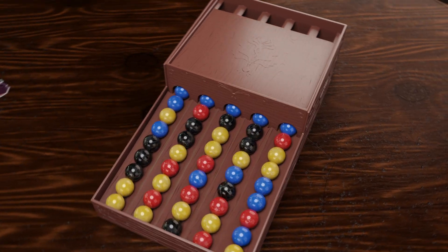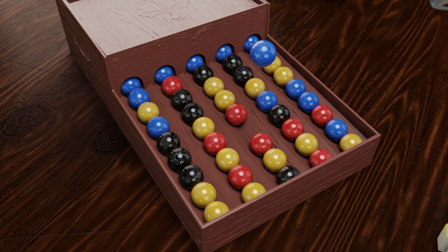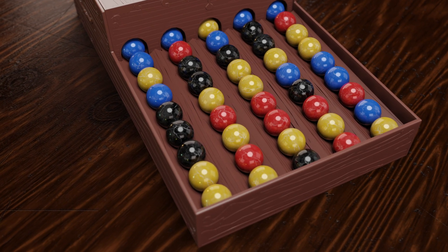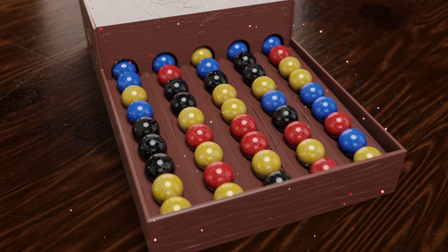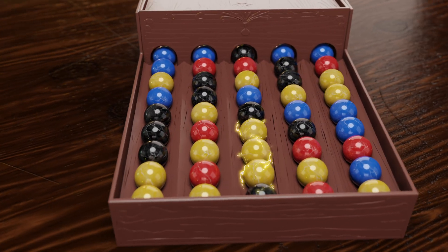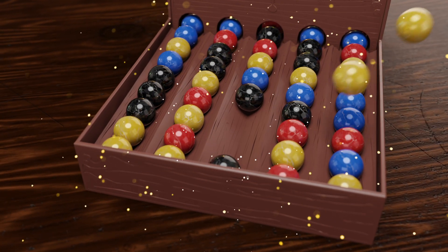You start by taking one ingredient of your choice from the dispenser, and if two or more ingredients of the same kind collide, you trigger an explosion, allowing you to take all of them. As long as the same color ingredients keep colliding, the chain reaction proceeds.